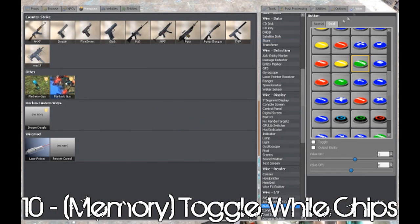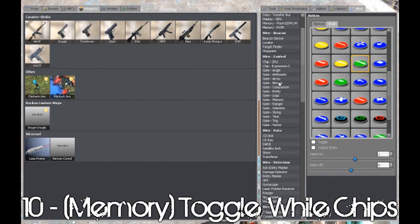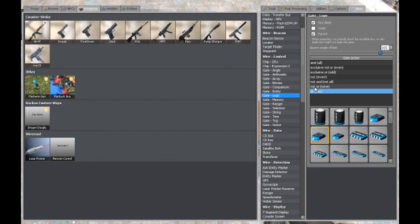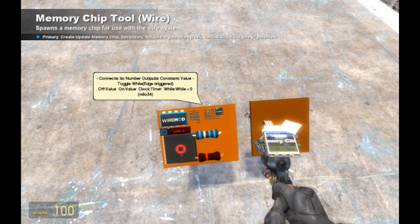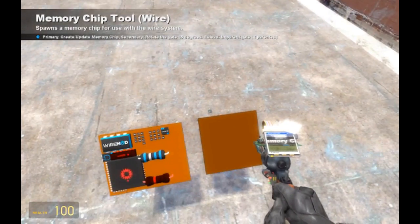I'm pretty sure this is in Logic, I'm not 100% sure, but we'll find out really soon here. Toggle when... it's in Memory, sorry guys. So yeah, Memory — toggle well.